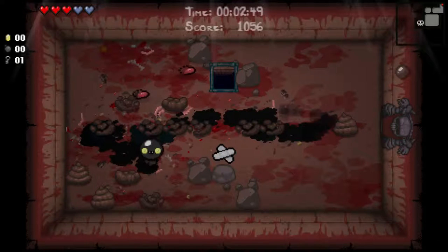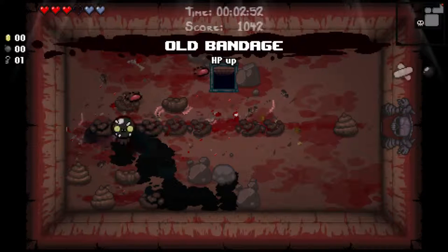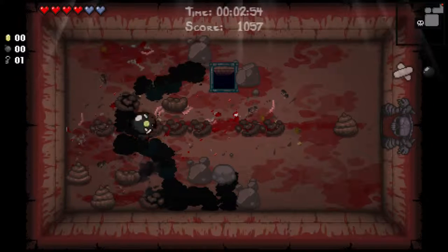Easy peasy. Old bandage — HP up. Pretty simplistic upgrade, but hey, I'm not complaining. HP's good. I can use it to trade for things in the devil room. So here we go, second floor.